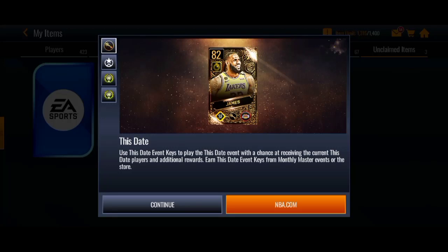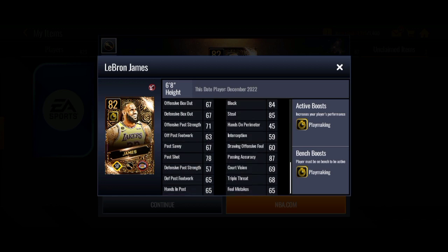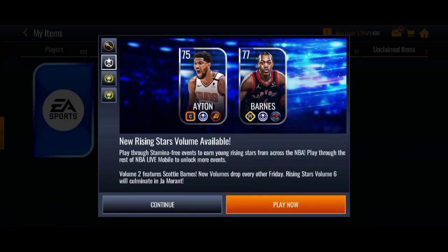What's going on guys, back with another NBA Live Mobile video. Today EA dropped a new State Master — we got an 82 overall LeBron James. Let's go over this card's stats: the card is fire. He has the playmaking boost, really good inside stats, really good speed — 85 speed, 87 agility, a 90 mid-range, 82 three-pointer. On the defensive stats: an 84 block, 85 steal. This card is looking insane.